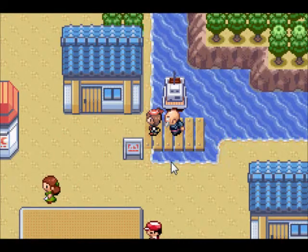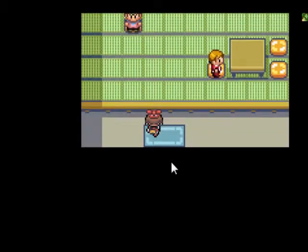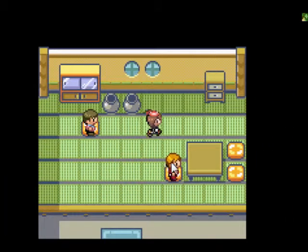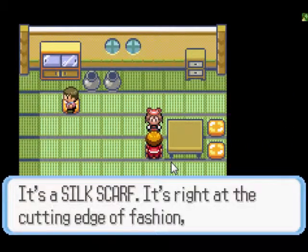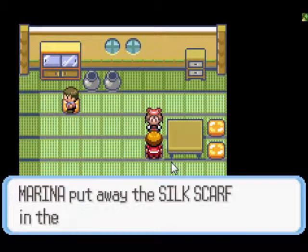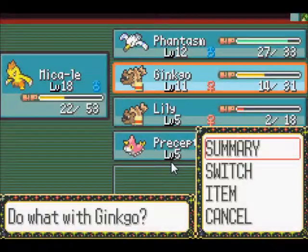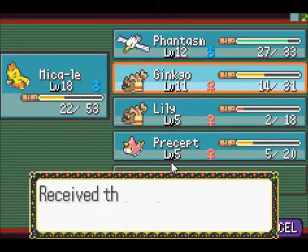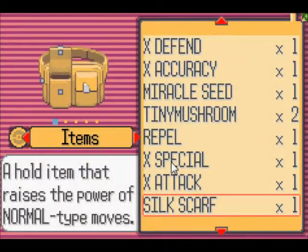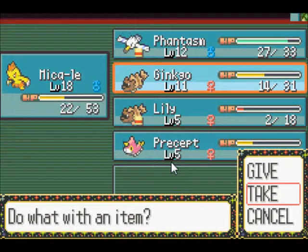All right, hey guys, it's 9:40 PM. Let's do some more of this - this one's gonna be pretty boring, just exploring Dewford to see if I get anything and then probably grinding. So basically, I could either go for the Silk Scarf - it's a hold item that increases normal type moves. I'm gonna go ahead and take it. Do I have any Pokemon with normal type moves? I have one Pokemon that has normal type moves, and that is Ginkgo. What's Ginkgo's item currently? Ginkgo's item is Quick Claw, so I'll take it and give the Quick Claw to Phantasm.